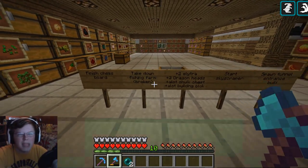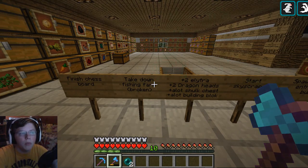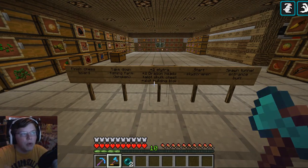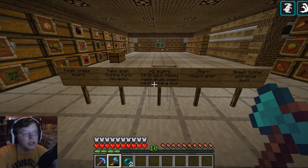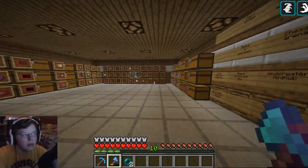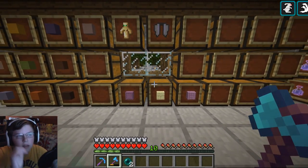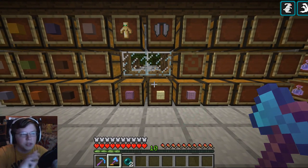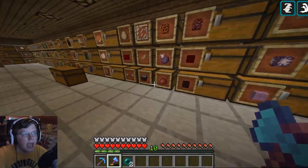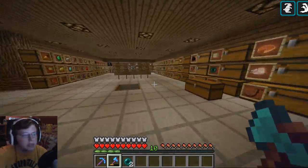I've got a little list of things — almost every episode I have a little list of things I want to get done. Today one of our plans is to finish the chessboard, maybe. We've got to take down the fishing farm because in the 1.11 update it actually broke. I did go into the End, got more elytra, two dragon heads, a lot of shulker chests, building blocks, and two dragons from the little dungeon things. I have like 15 shulker boxes at the build site, and I got two more elytra wings.